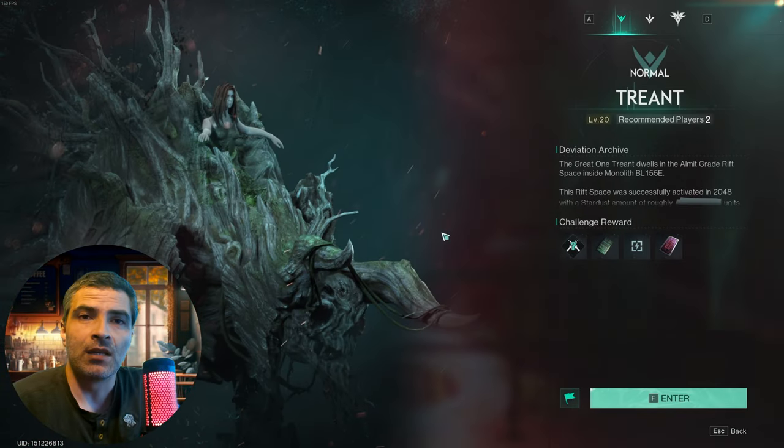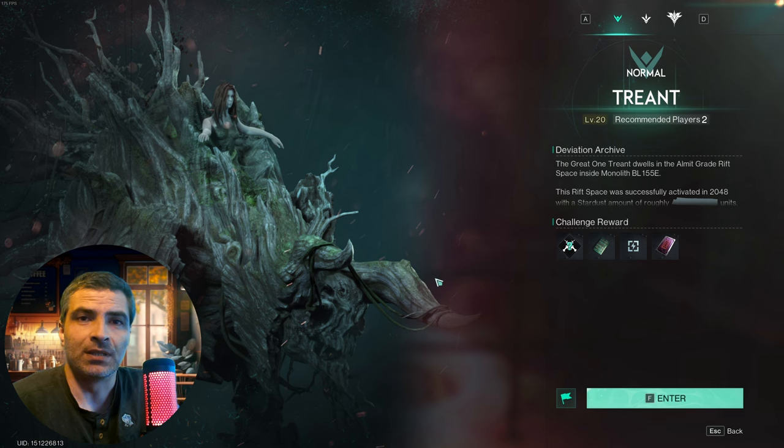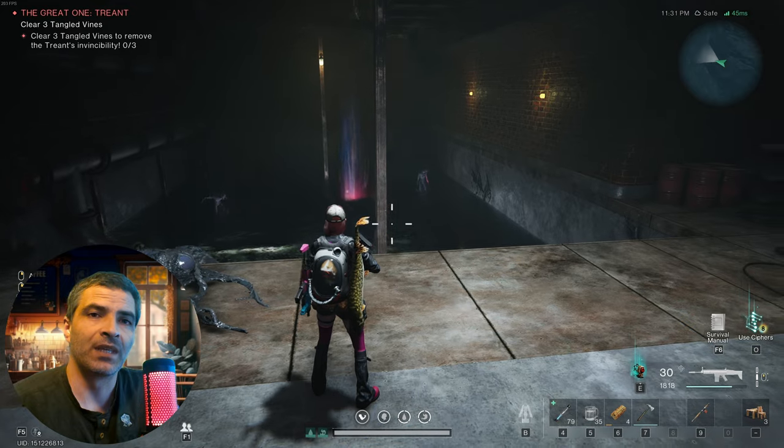Hello everyone! Another video, same shirt. In this short one, I'll show you how to deal with Triant, the second boss in Once Human, located in the level 20 area Gaia Cliff Monolith.